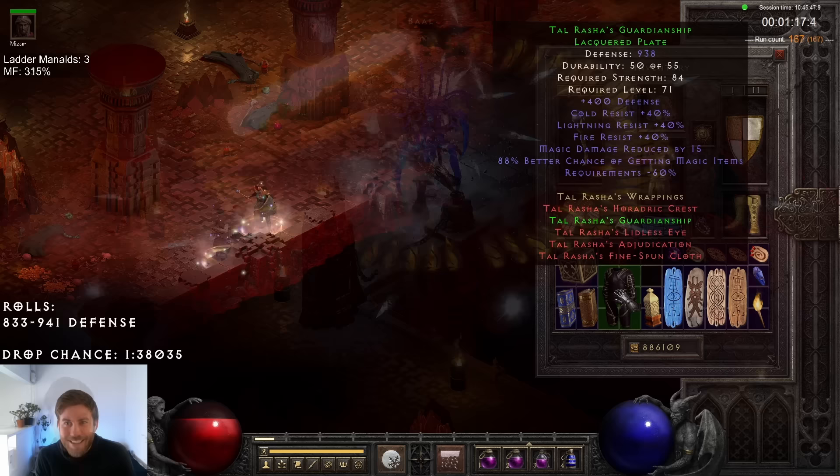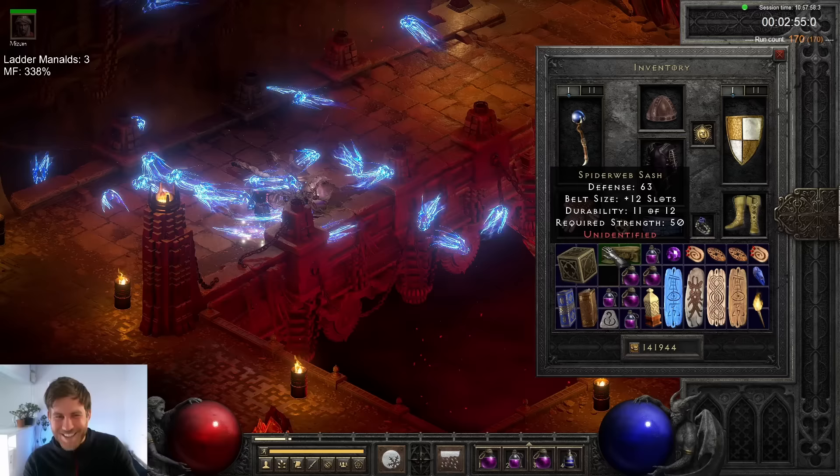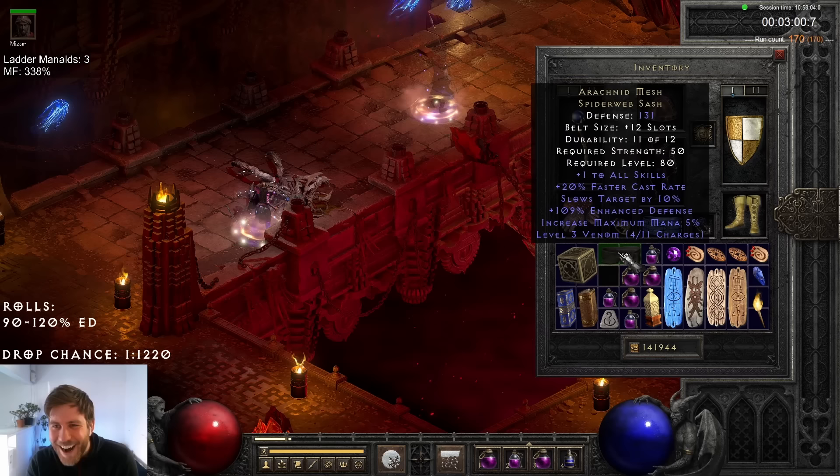Another upgrade to my gear was waiting just around the corner — a Rax! New armour, new belt, it's all coming up! 109 ED — that's not bad, pretty good roll!